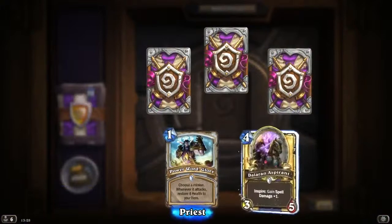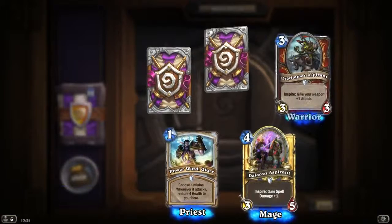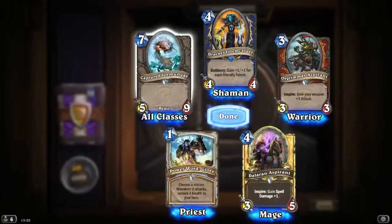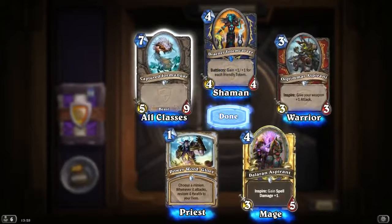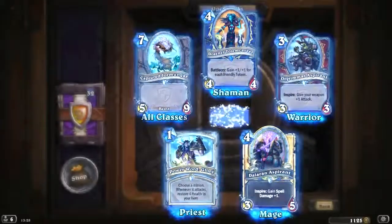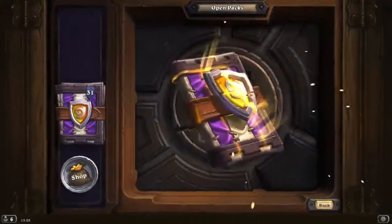Another Powerword Glory. Golden Dalaran Aspirant. So no new cards in this pack except Captured Jormungar — 7 mana, 5/9 common. Nobody will use it in any deck.